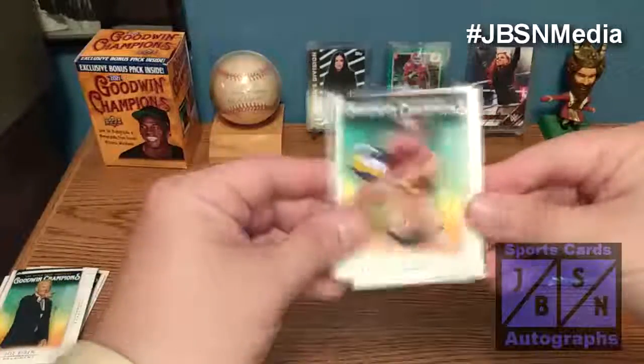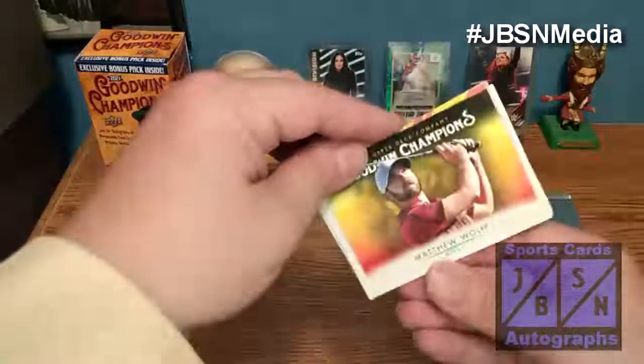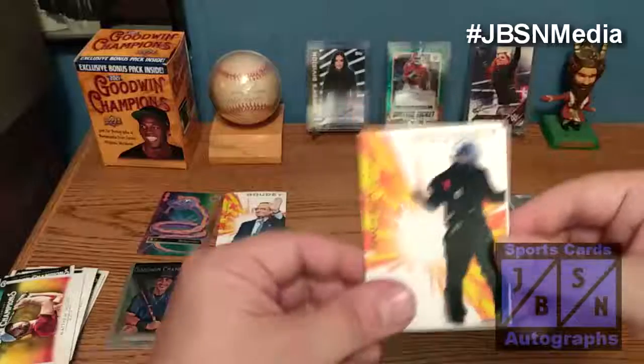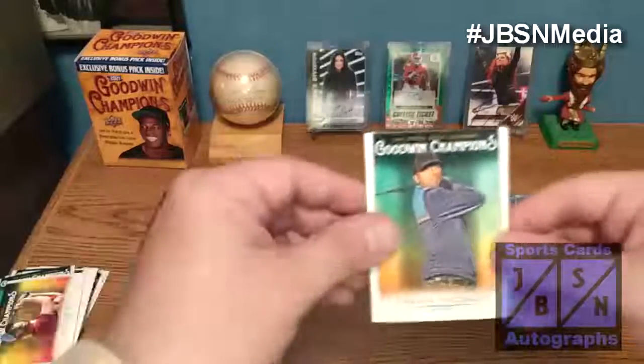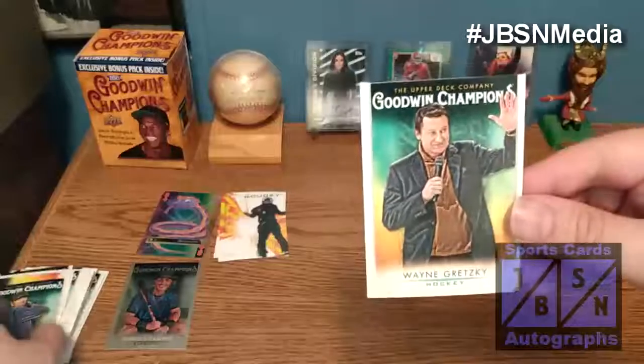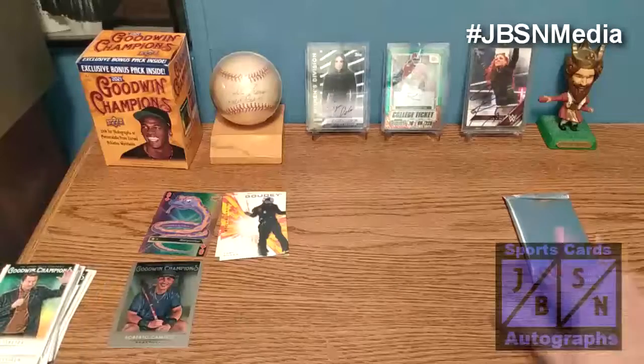We got Sarah Pavin right there. We got Matthew Wolfe — he's a golfer. Another Goudey card, this one's going to be of Toby Miller — so we hit two Goudey cards, that's nice. We got a golfer there, and then the great one himself, Mr. Wayne Gretzky. So nothing too crazy in the regular packs there. Let's go ahead and open up this bonus pack.